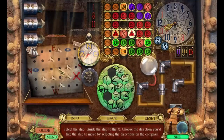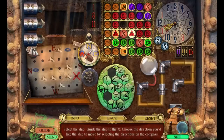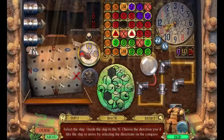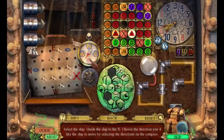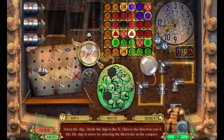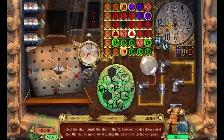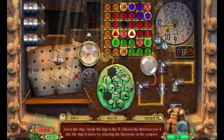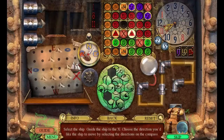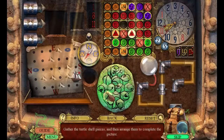Select the ship; guide the ship to the X — choose the direction you'd like to move the ship by selecting. Uh, I see south — west. Oops-a-daisy, this compass is a little off here, needs to be calibrated. And we got this piece! Oh my gosh.